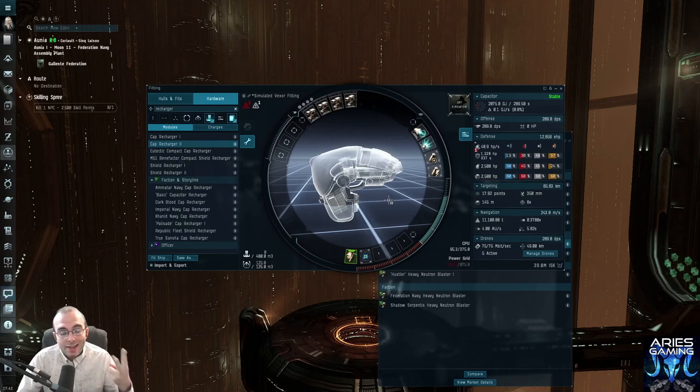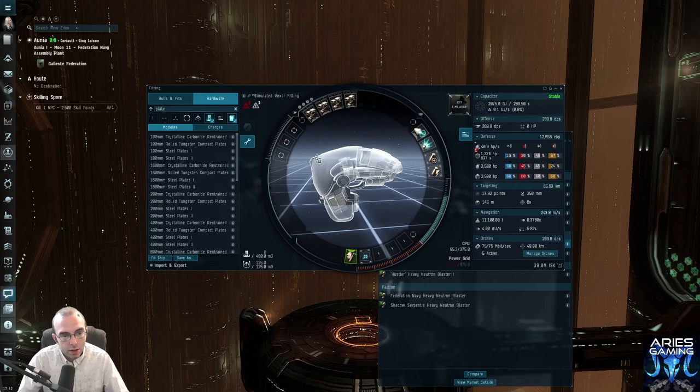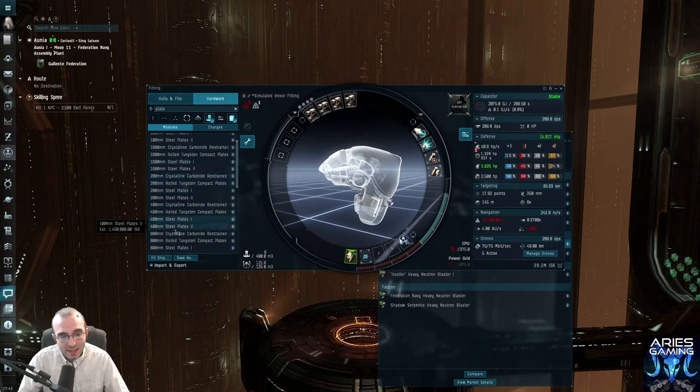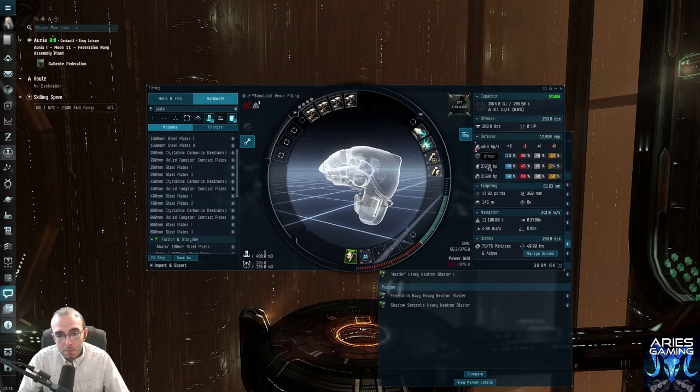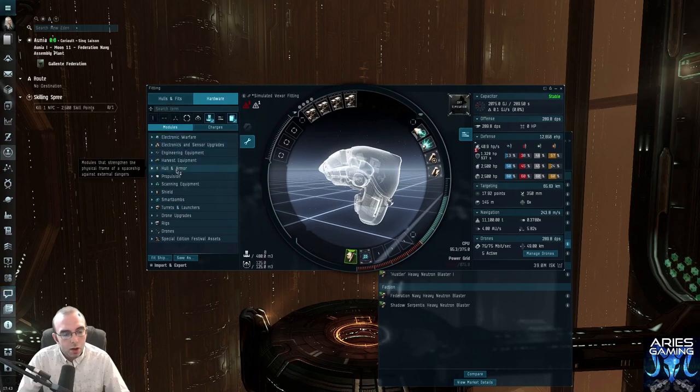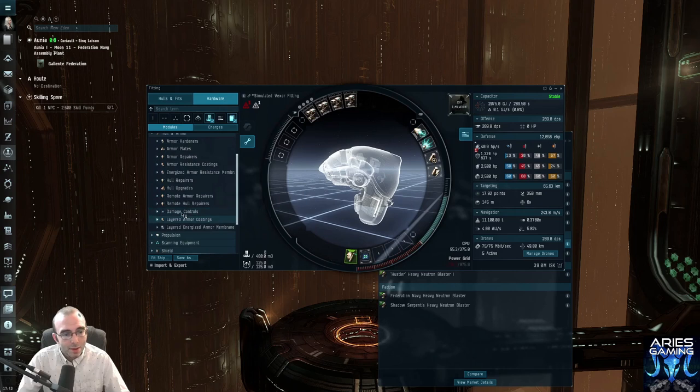Things that go in the low slots include more armor tank and damage-boosting stuff. Now, there are lots of plates — and these plates will bump up your total armor and it looks so good. Without a plate I've got 12,000 effective hit points; with it on I've got 15,000. But don't do it — for PvP yes, for PvE no. What we're going to shoot for instead are energized armor resistance membranes. You can find them under the armor category in the hardware tab — damage controls even get their own category.